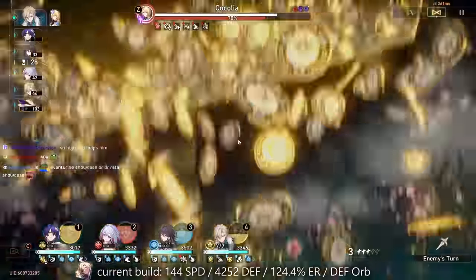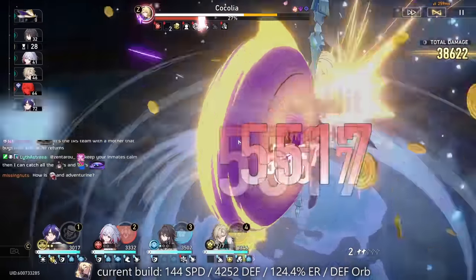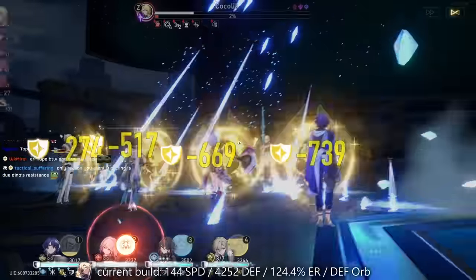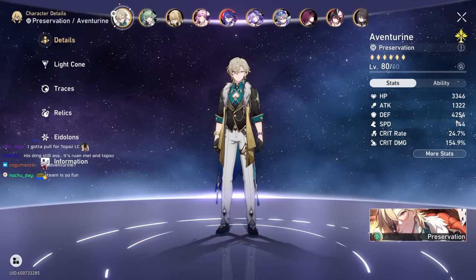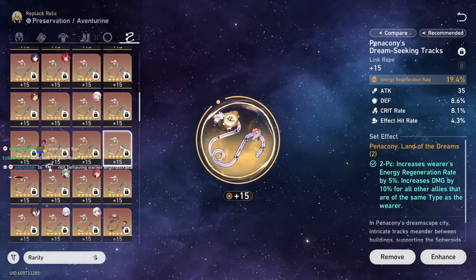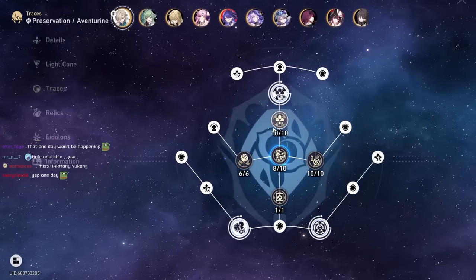15k auto is quite big. 42k damage — that's probably because of Topaz's light cone as well. That was ER rope Aventurine: 4000 defense, 144 speed, crit rate, crit damage. I feel like if I really want to meme it I'll run the speed build — that's more fun. He can only get a certain amount of stacks — three maximum if your teammate does follow-up — so I want to zoom.